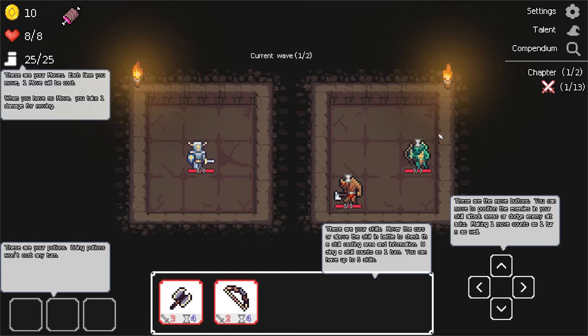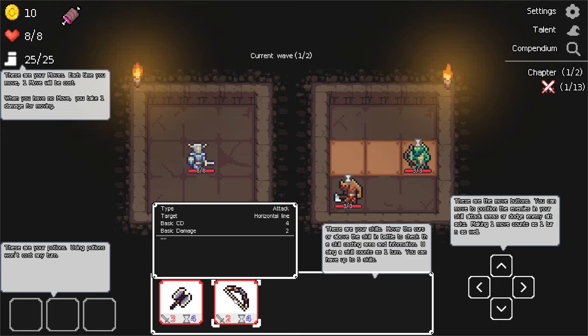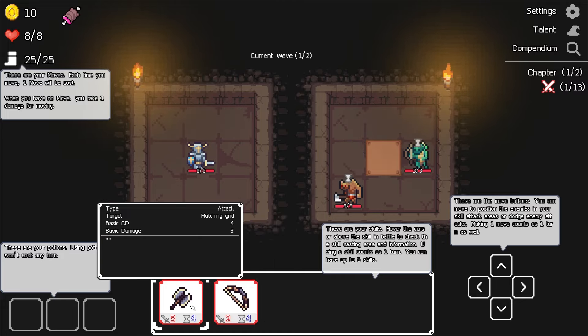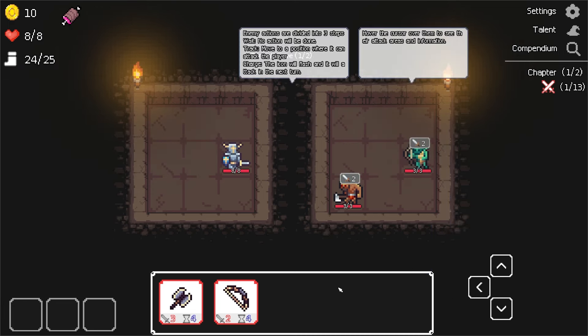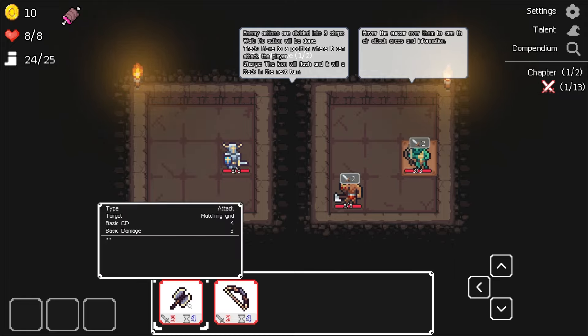You guys are both moving — or I mean waiting. Cooldown of four turns, two damage, so it's not even going to kill. Any actions are divided into three steps: Wait — no action will be done. Track — move to a position where it can attack the player. Charge — the icon will flash and it will attack in the next turn. Hover the cursor over them to see their attack areas. Well, you're going to die, so that doesn't matter.